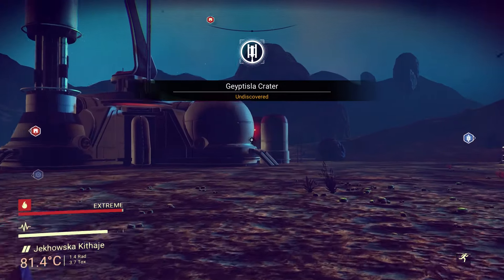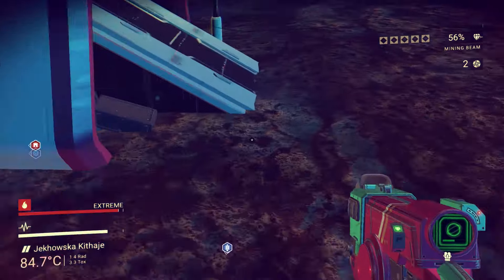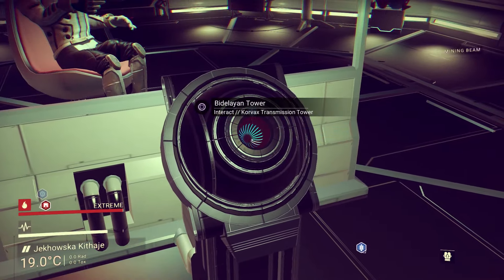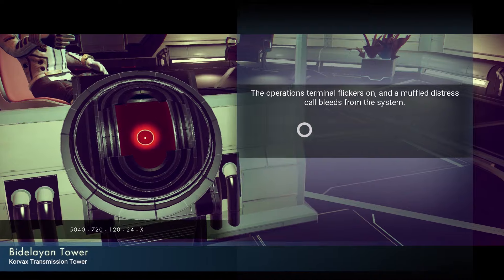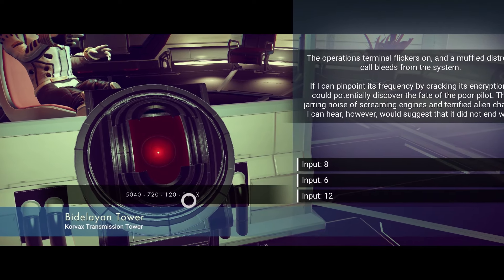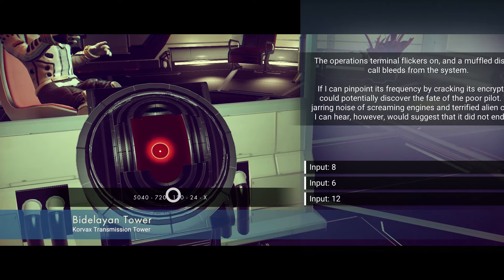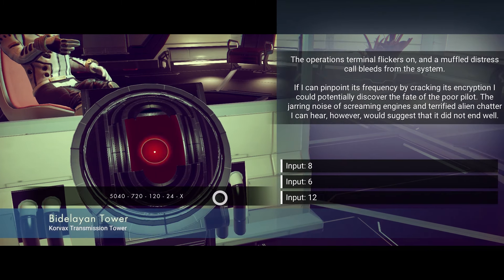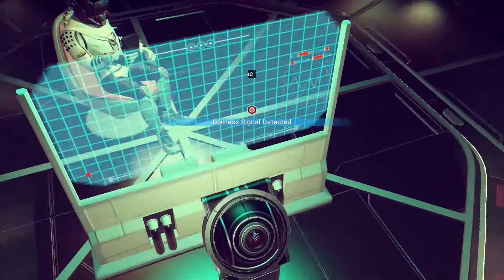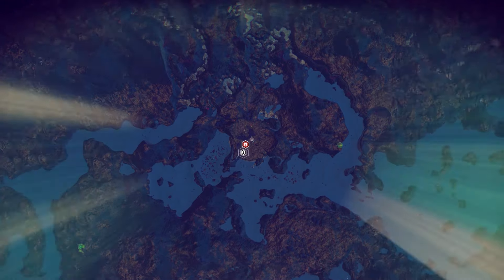Once we go to the Transmission Tower, there's going to be a little console we interact with and it gives us a mini-game — usually it's one with numbers. If you get it right, which is pretty easy to be honest, it will tell you where there's a distress signal, and therefore a crashed ship. So here we are inside — this says 'calls bleeds from the system, I can pinpoint the frequency.' The puzzle shows: 24 times 3... 5 divided by 5... divided by 4 — most likely 6. Going with 6. We solved it and we got a distress signal!